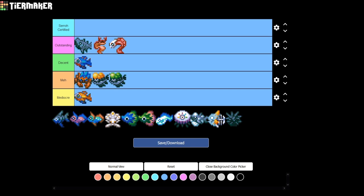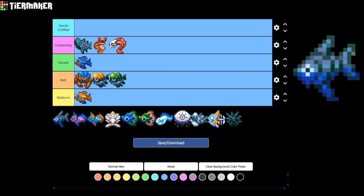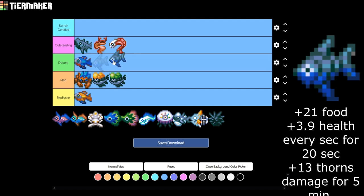Up next, we are moving on to the Forgotten Ruins. We got the Dagger Fin Fish at a 55% chance to catch, the Pink Palace Fish at 20%, the Teal Palace Fish at 20%, and the Crown Squid at 5%. Starting with the Dagger Fin, it gives plus 3.9 health every 20 seconds and 13 Thorn damage. A lot of people are sleeping on Thorn damage — with the right accessories, necklaces, and Skill Tree multipliers you can do a lot of damage, even one-shotting lower-end slimes that attack you. It's a unique perk, so I'm putting it in Decent.